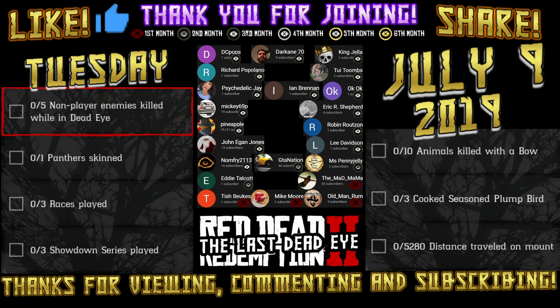Hello and thank you for viewing today's daily challenges for Tuesday, July 9th, 2019. They are: 5 non-player enemies killed while in Deadeye, 1 panther skinned, 3 races played, 3 showdown series played, 10 animals killed with a bow, 3 cooked seasoned plump bird, and 5,280 distance traveled on mount.